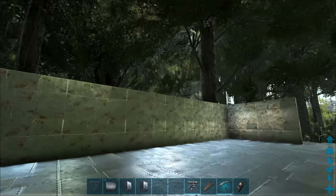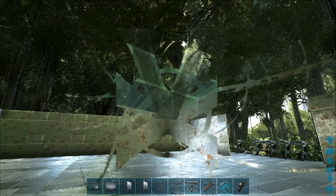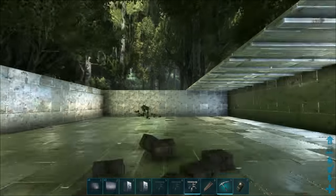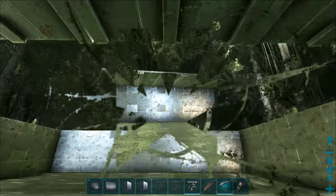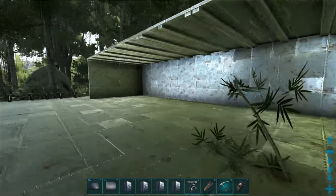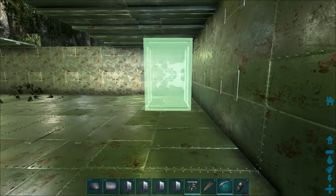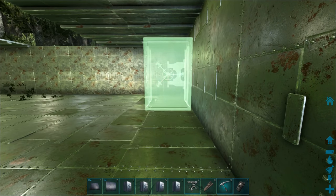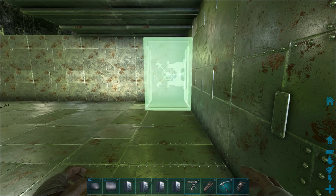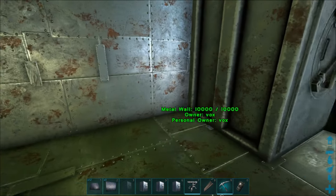We've got two walls high all the way around, and we're literally just going to be putting some ceilings in. We've got two lots of ceilings both sides. We've got two ceilings wide overhanging. We're just going to throw a couple of new vaults in. Just because we'll be landing our quets up here - our other flyers. We'll put a lot of turrets up here as well. It's just like a makeshift storage for your dinos.